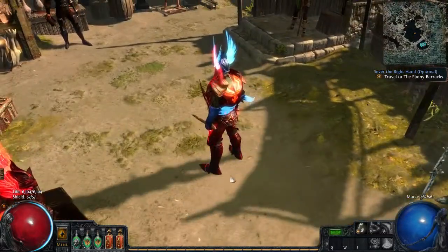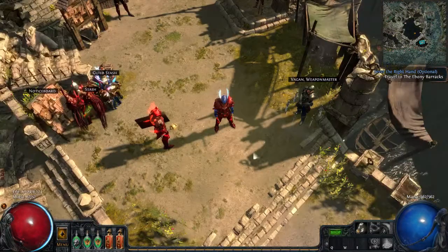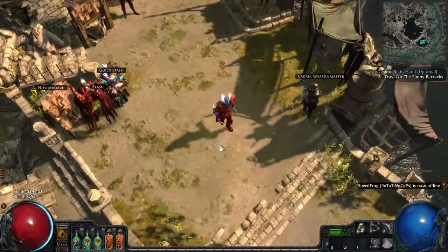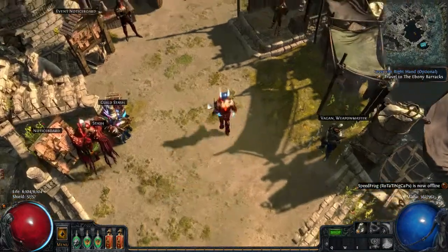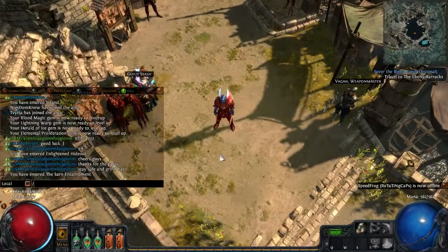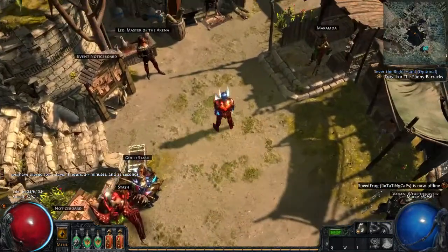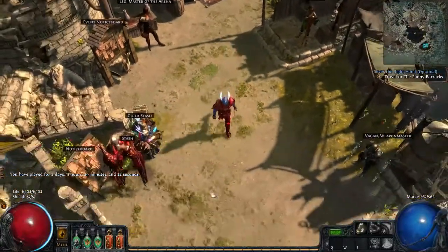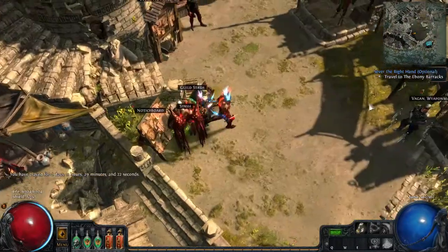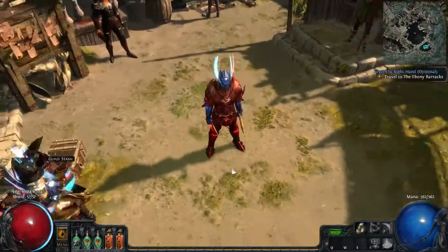Hey guys, this is Cycle - check it out. Level 79, 99%. I haven't made a video in a while because I've been grinding this level the whole time. My current playtime is 2 days, 11 hours, 29 minutes and 22 seconds. I know it's not super efficient. Most of this was done on my own, but I did do some partying, running through maps, especially at the end, and I got a lot of help from my friend Speedfrog.